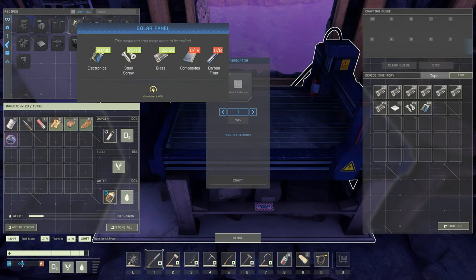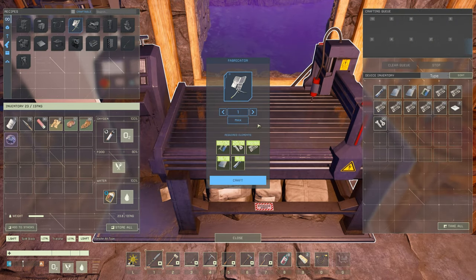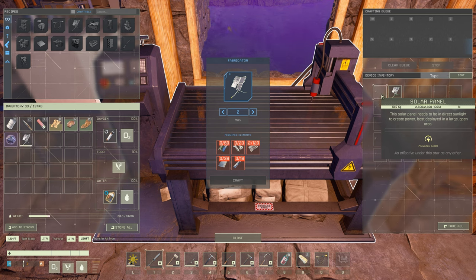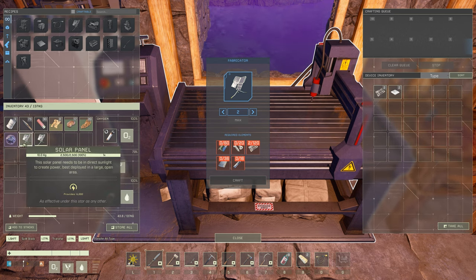We've got our 60 electronics in here. Now the only thing we're lacking is the composites and carbon fiber. We have everything that we need for our two solar panels, so let's get these babies crafted. That is awesome — we're looking at 12,000 more power thanks to these guys. That is really great.